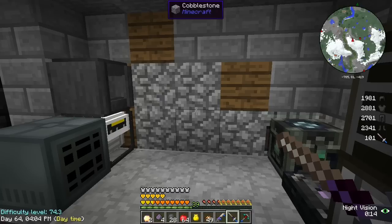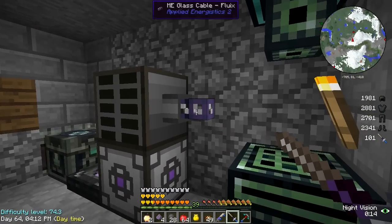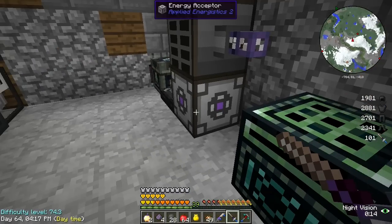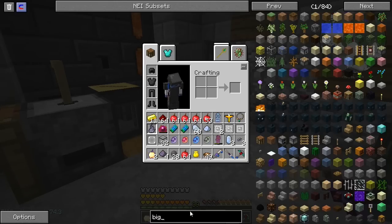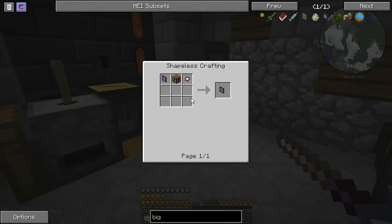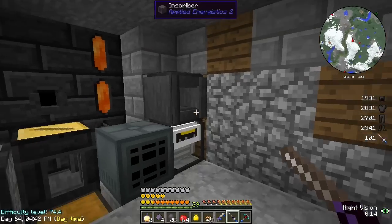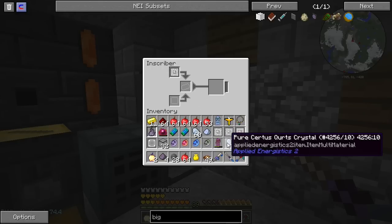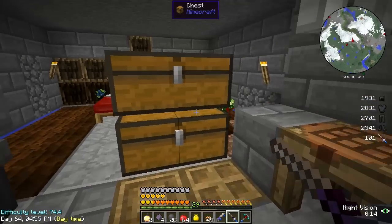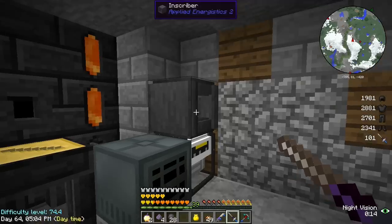We are at a point where I can finally start finishing up AE. I made an acceptor, a drive, and a cable — I'm hoping that's going to be enough and I won't have to craft a controller. We're going to start by making a big chest with a search bar. This is just your basic crafting monitor — they just kind of changed the name. The first thing we need to make is the calculation press, which is the inscriber calculation and a pure certus quartz.